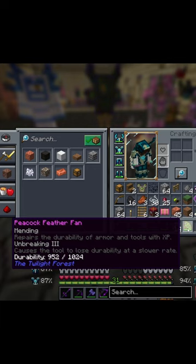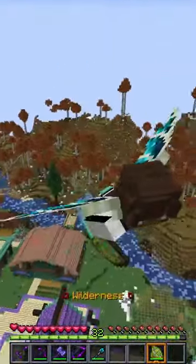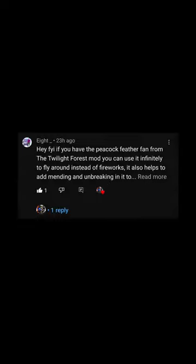It can be enchanted with Mending and Unbreaking 3. You can either use this to hold back enemies or to replace your rockets completely. This tip comes from 8. Thank you.